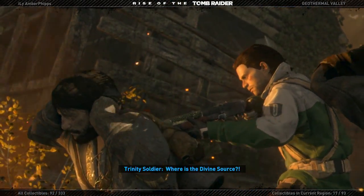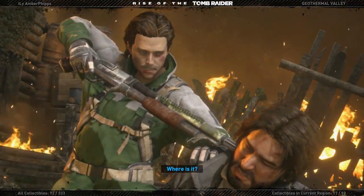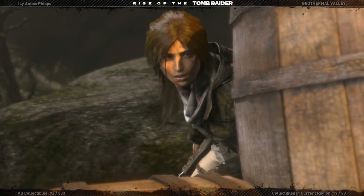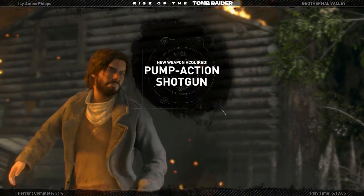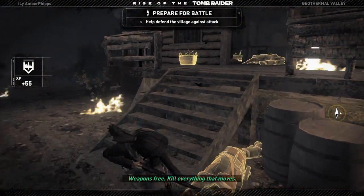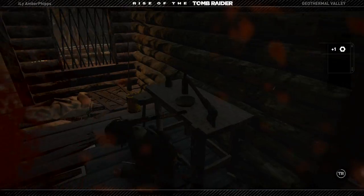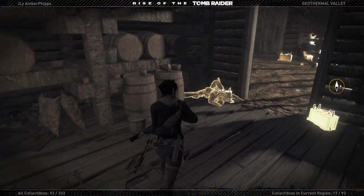"Where is the divine source? Tell me - stop, don't hurt anyone else. Where is it?" "Wait - there's a map, the Atlas. It will show you the way." "Okay, tell me about this Atlas." The interrogation scene continues with tension around the Atlas location.